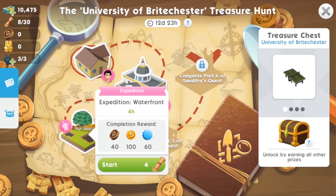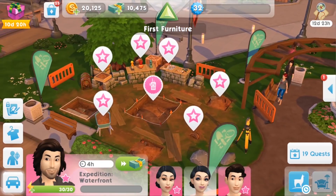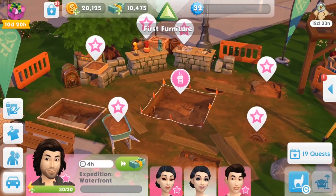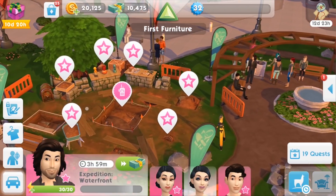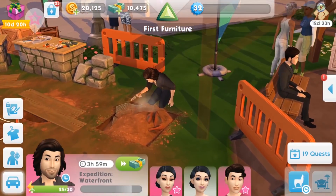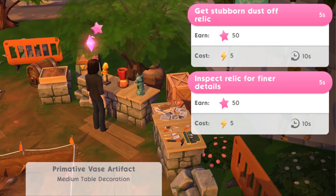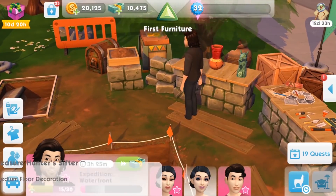We'll grab another Sim to check out this expedition event, which are the most new and unique events in the treasure hunt. This one costs four clues to begin. We've sort of taken over a little spot in front of the wellness center — it's a bit of a mess, but we're looking for some valuable treasures buried in this area. Your Sim can get stuck into digging up and searching around the dig site, taking notes, cleaning relics and getting the dust off them, and using the sifter for artifacts — like prospecting for gold.